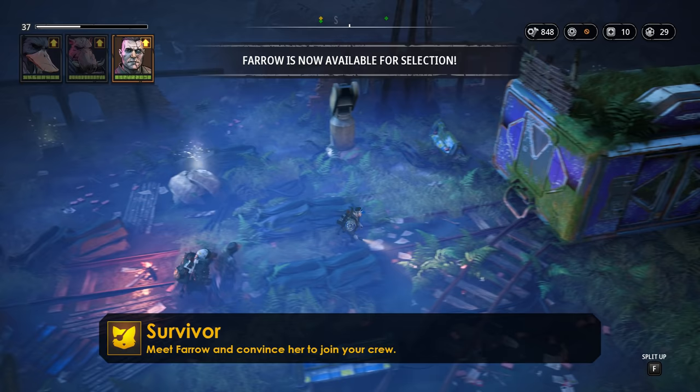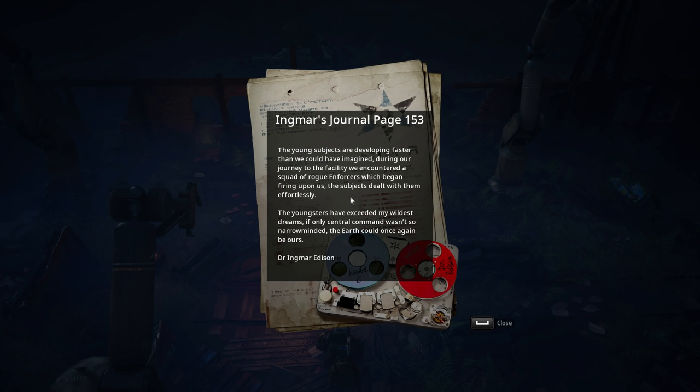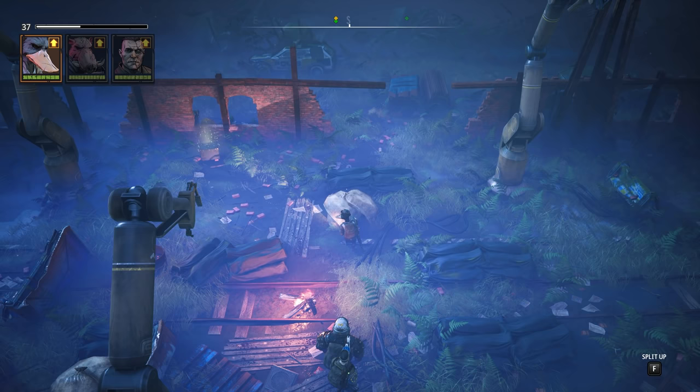So we have recruited another squad member in Farrow, unlocking the Survivor achievement, and we can now loot her hideout, which includes another note — and a narrated one at that. It reads: 'The young subjects are developing faster than we could have imagined. During our journey to the facility, we encountered a squad of rogue enforcers which began firing upon us. The subjects dealt with them effortlessly. The youngsters have exceeded my wildest dreams. If only Central Command wasn't so narrow-minded, the Earth could once again be ours.' So we learn about some young subjects that a certain Ingmar Addison was apparently experimenting on — very interesting, and I'm sure we'll learn more about this as our journey continues.